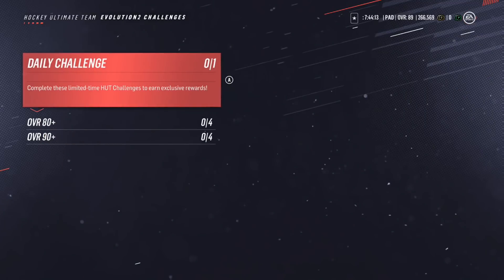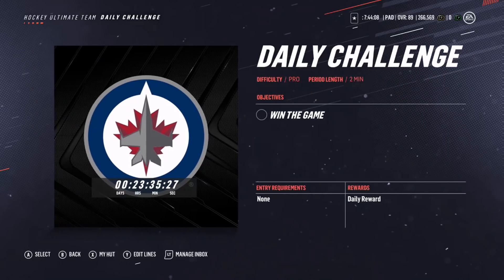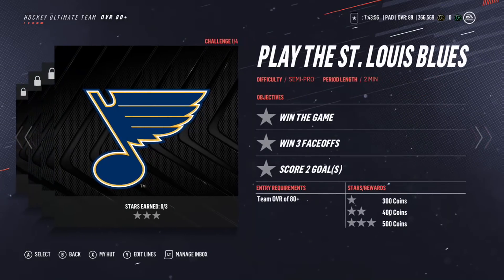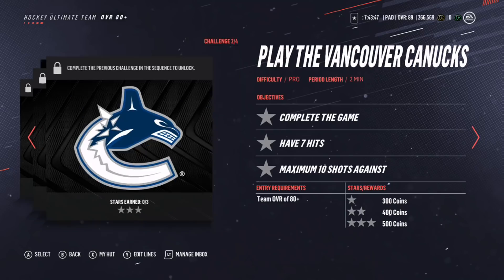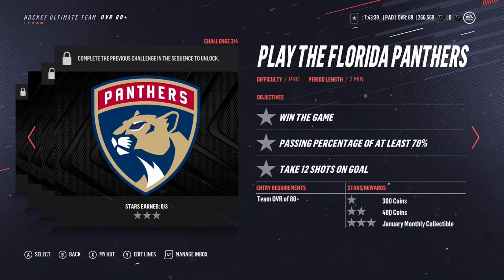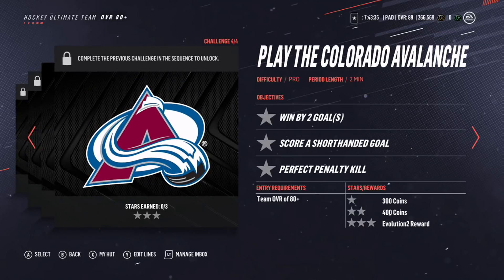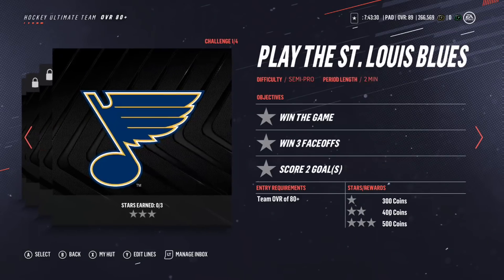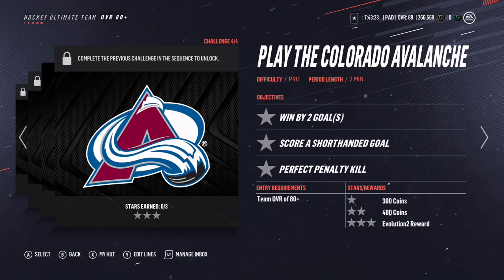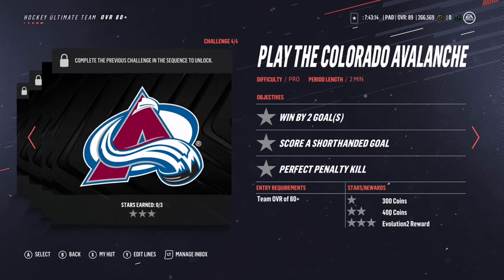Let's check out the new evolution challenges. We've got a daily challenge where you basically get a daily reward — you play versus the Winnipeg Jets, win the game, and get a daily reward. Then there are four challenges where you need an 80-plus overall team. Beat the St. Louis Blues for 1,200 coins, beat the Canucks for 1,200 coins, beat the Florida Panthers for a January collectible plus 700 coins, and beat the Colorado Avalanche for 700 coins and an evolution collectible. Quick fact: all of these are Pro difficulty, so they shouldn't be too hard. You could also get a free Evo 2 reward from one of them.